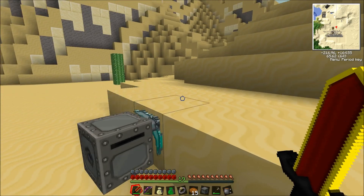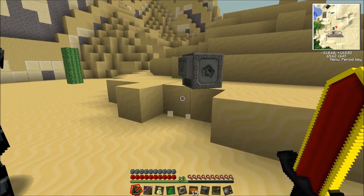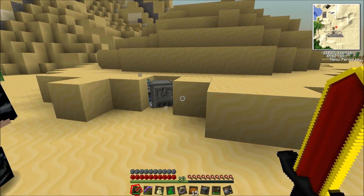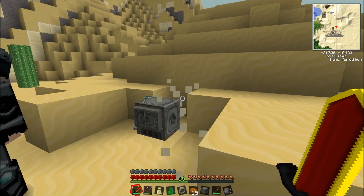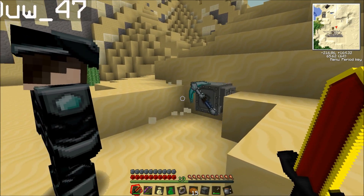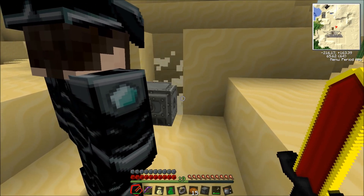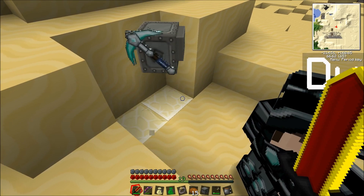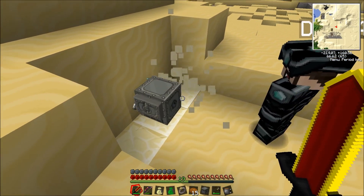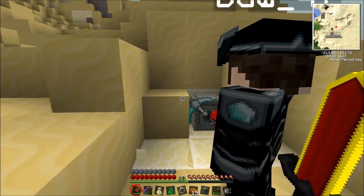There we go, he's starting his process. He will actually do a 2x3 hole in 10 blocks that way - 2 up and 3 across. This might be a problem - he's going through the sand here. I don't think it is a problem though. These don't fall; they can float in mid-air, I think.